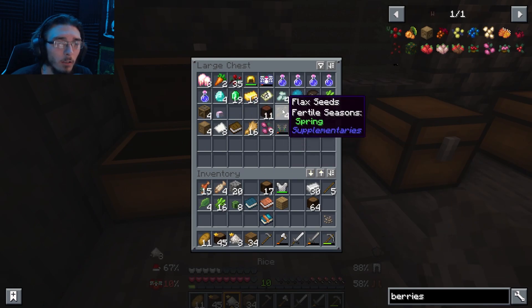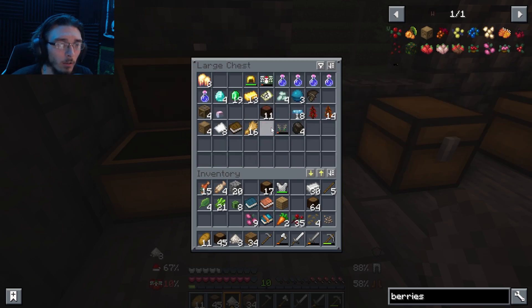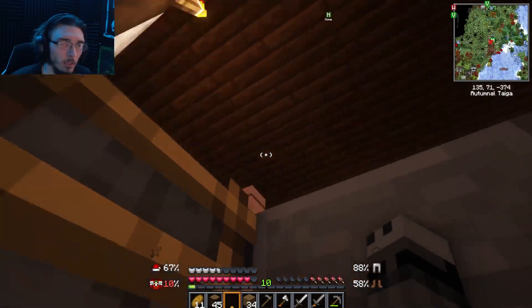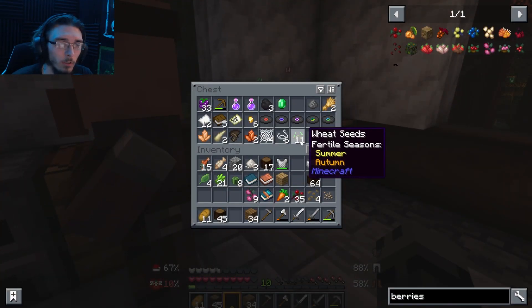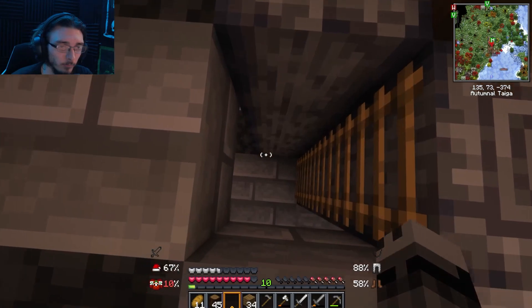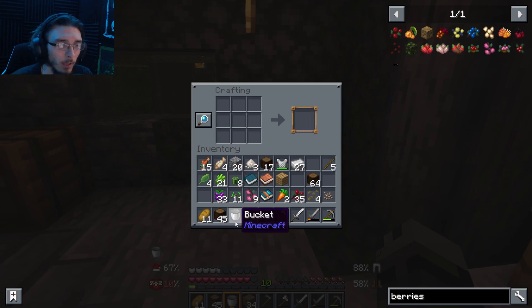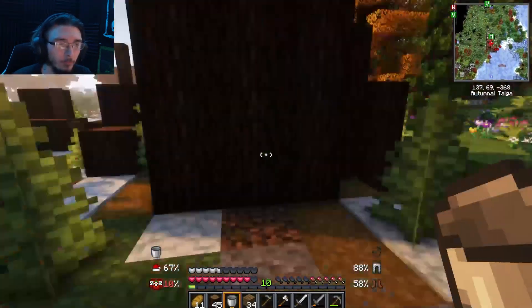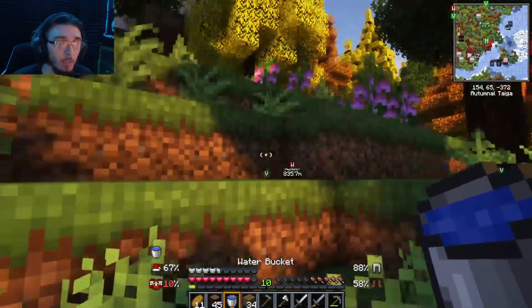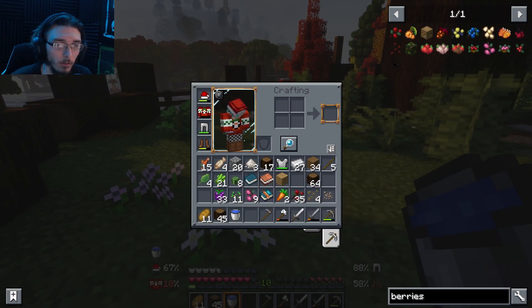We have rice, cabbage, flax, more sugarcane, carrots, sweet berries, and wild berries. I also have source berries that we've got to plant. I'm gonna make a bucket — I haven't made one yet — and we'll go down and grab some water. Something I'm gonna have to watch out for is keeping the water from freezing up.